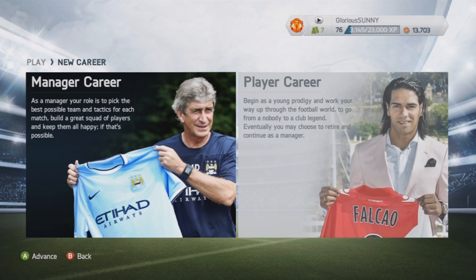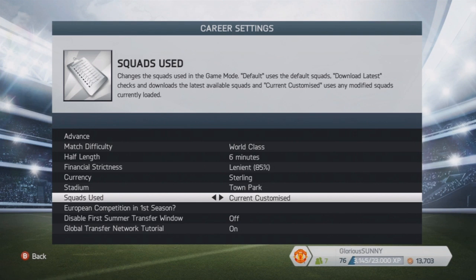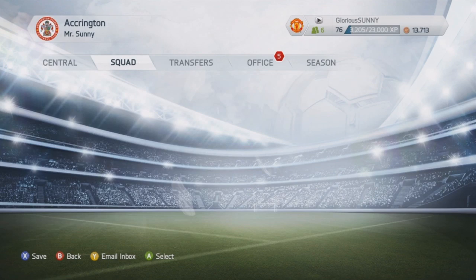Now you're ready to make your new career mode. Go ahead and make it — go to the team that you edited the players in, which for us was Accrington. Make sure where it says Squads Use, you don't put Download Latest and you don't put Default — you put Current Customized. That's a big thing, because if you don't put that it won't work. Go ahead and advance with that.